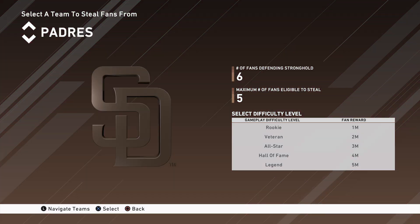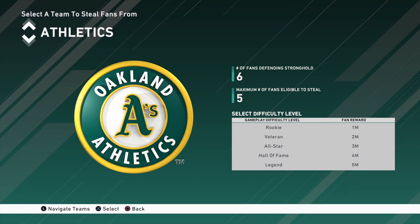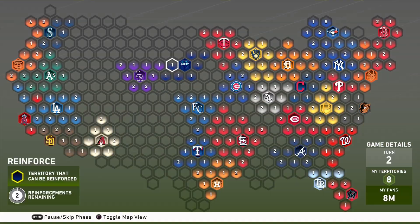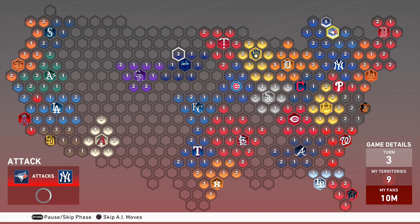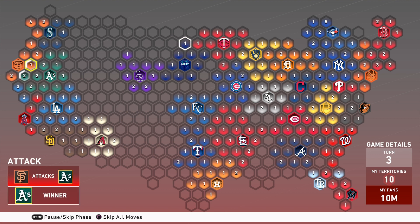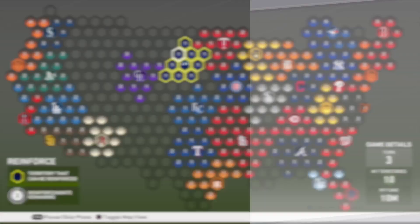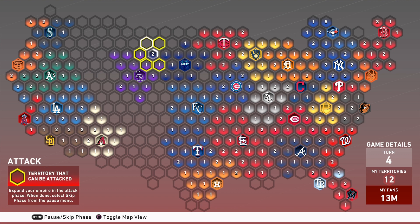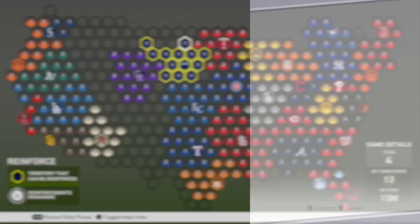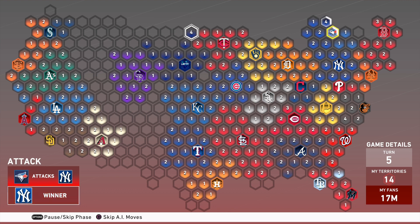In the steal fans phase, it gives you a list of each team that has a logo on the map — a base or stronghold. Those are actually the only games you have to play in this mode. The mode requires you to beat the computer 30 times on various difficulties, and each of those games is three innings in length. You can beat this entire mode on Rookie or Veteran — you can pick and choose your difficulty. So far I've moved some fans around and attacked some empty spaces to earn more reinforcements.